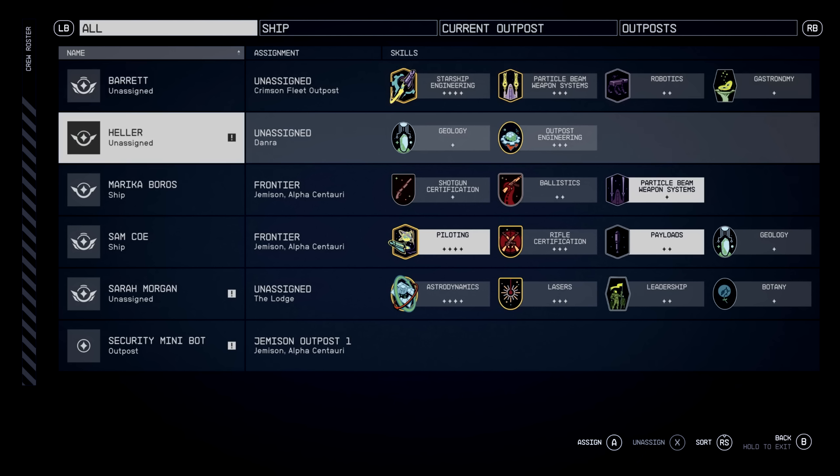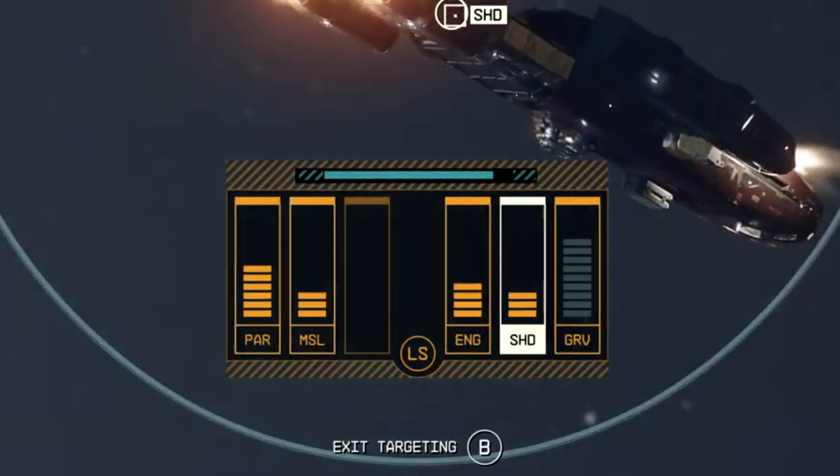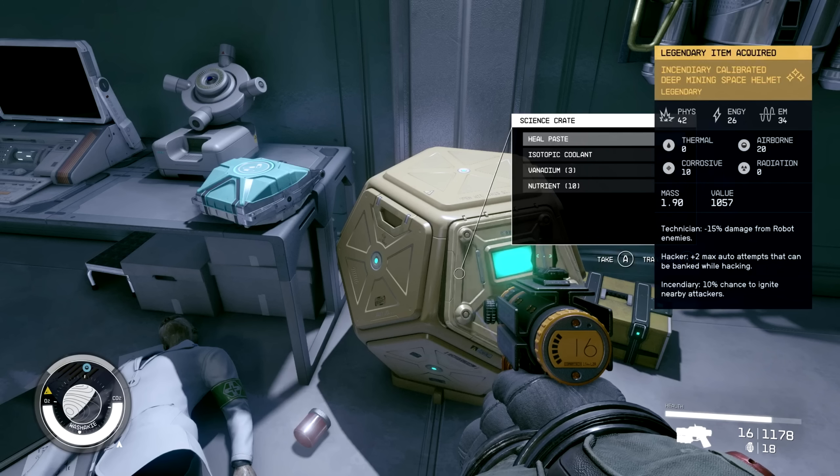They flip by that crew assignment screen quickly but it's going to be really good for managing your overall crew. One of my favorite parts of the entire Direct is the Targeting Control Systems skill — you can target specific parts of an enemy ship, which is essentially VATS but in a spaceship. You can see all the various parts you can target, and it's just really cool attention to detail by Bethesda.